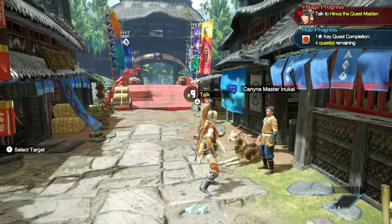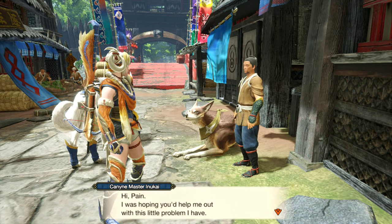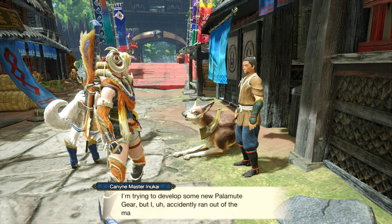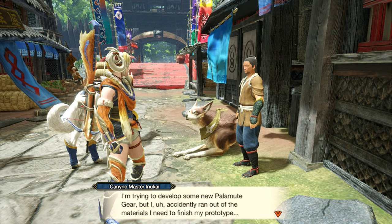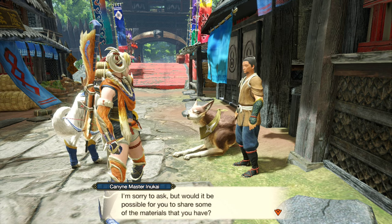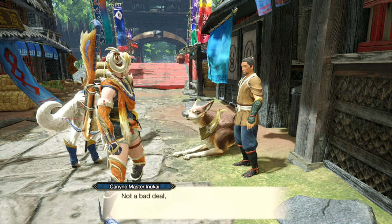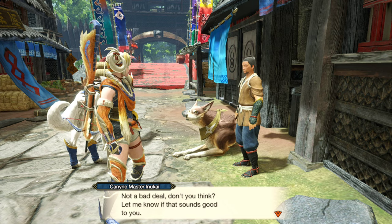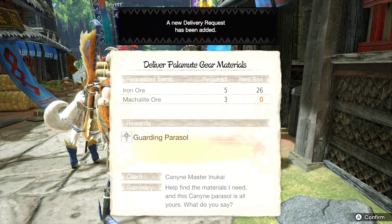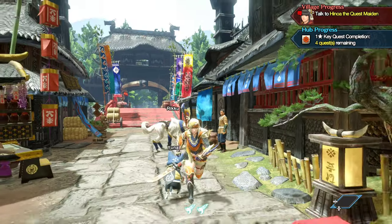Looks like we have a new conversation here with Inukai. He says: 'I'm trying to develop some sort of new Palamute gear, but I accidentally ran out of the materials I need to finish my prototype. Would it be possible for you to share some of the materials you have? In return, I'll give you a special piece of Palamute gear I've already finished making.' So we're going to need some Makalite Ore, which will most likely be from the new area we've unlocked. I think we've unlocked the swamp area at rank three. We just need three Makalite Ore and we'll be able to unlock a new piece of Palamute gear.